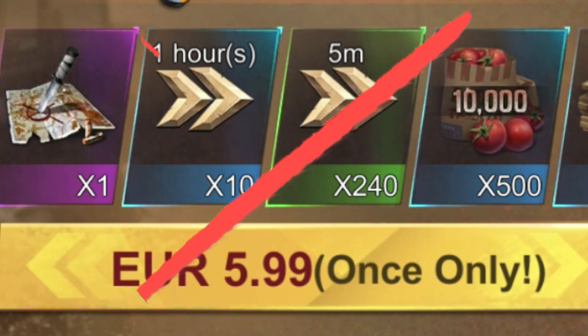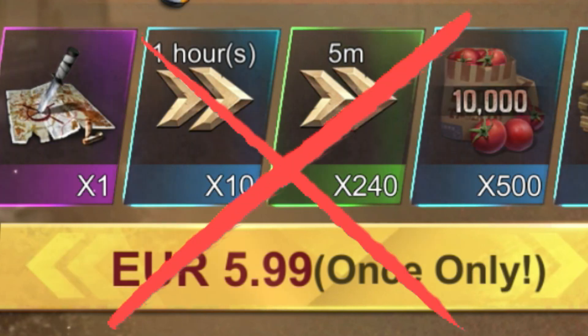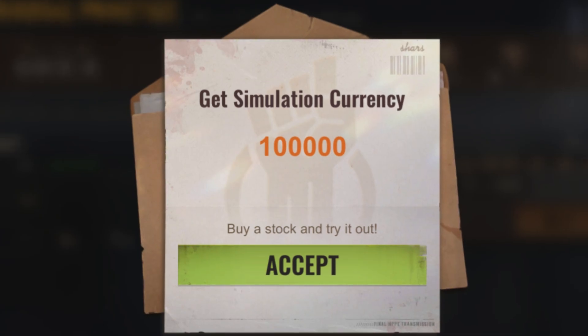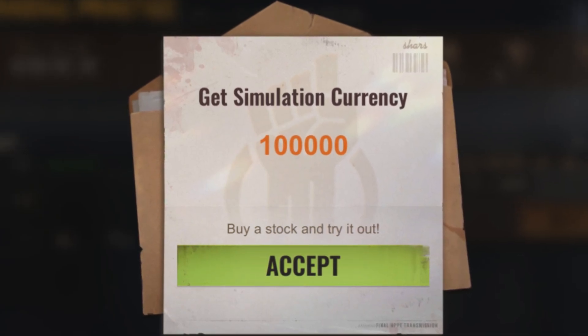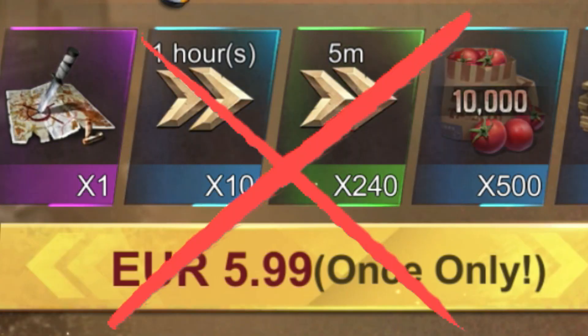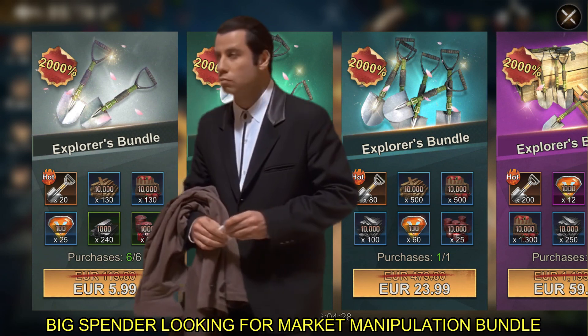This is a completely free to play feature. You can buy bundles and your capital is provided by State of Survival itself. At the beginning of the event, everyone starts with 100,000 assets. Just to emphasize this again — you can't update by buying bundles. It is a free to play feature.